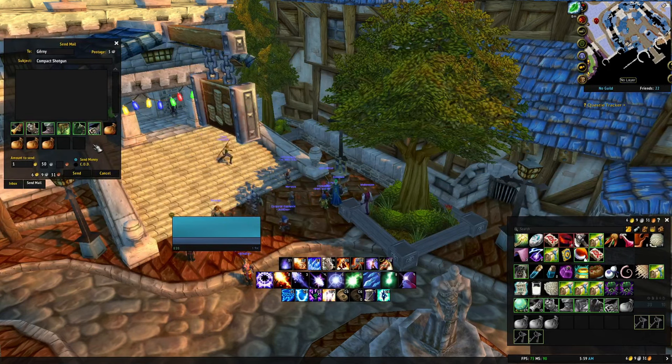Once we've gathered everything from the auction house, we can send our care package over. It does take an hour, so there are things we'll do while we wait. We're sending over four woolen bags, five pieces of armor, and a level 8 gun since we have a hunter. We're also going to send one gold and 50 silver, as this will cover the majority of training we'll need from level 1 up to level 14.